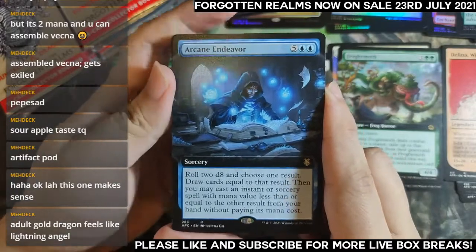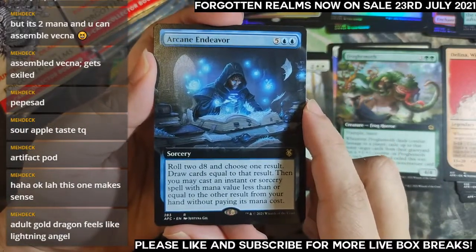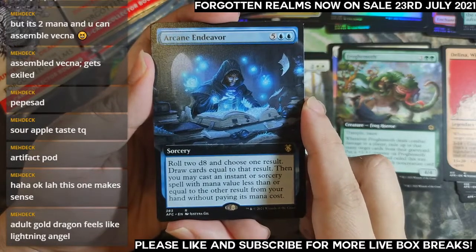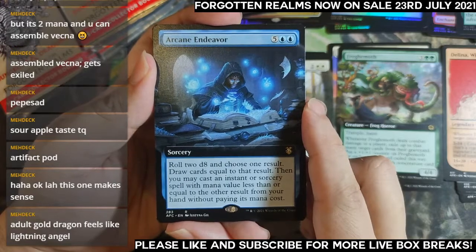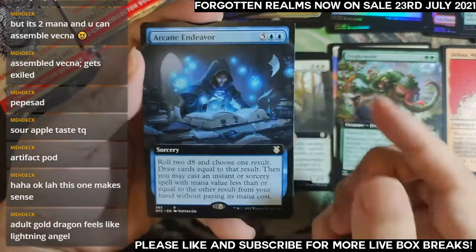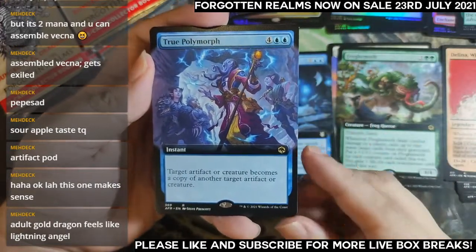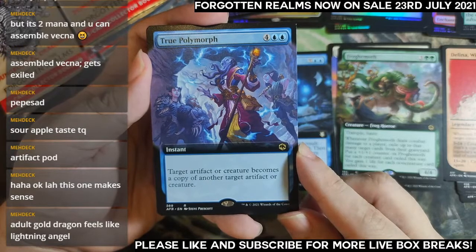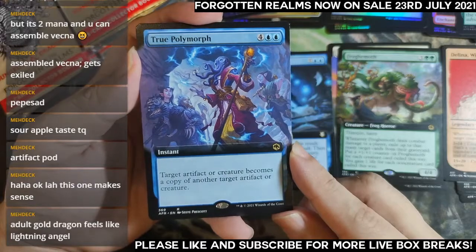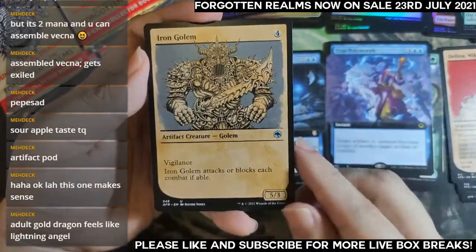Arcane Endeavor — roll two d8s, choose one result, draw cards equal to that result, then you may cast an instant or sorcery with mana value less than or equal to the other result. Seven mana though — seems powerful but seven mana. True Polymorph: target creature or artifact becomes a copy of another artifact or creature — a six-mana instant clone. You can do a lot of fun stuff with that.